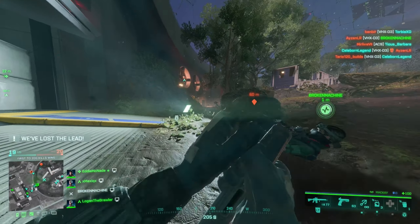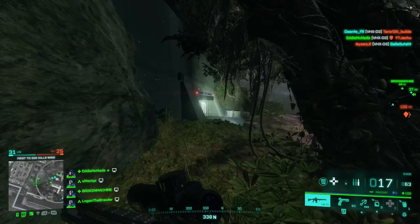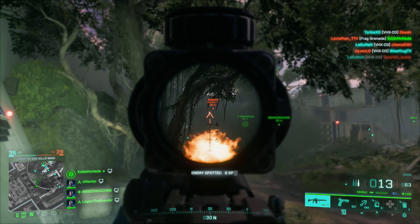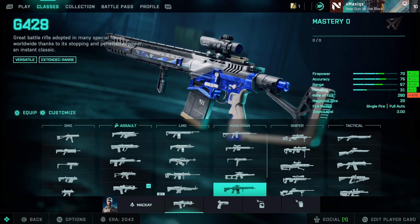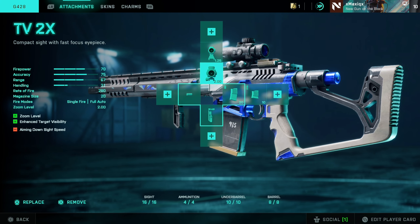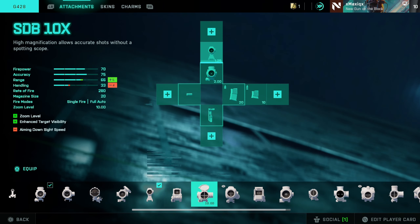Avoid close-range situations with this gun, keep your distance, and you can still be super effective. If you're around the objective, just do not be the guy literally on the objective having to hold close-range situations — you should probably switch guns. So again, this weapon doesn't really suit this map very well, but it being a two-shot kill with 60 to 70 damage up close and 20 bullets in one mag, I'm curious to see how it plays out. I'll leave you with the rest of the gameplay and then the attachments. Enjoy.